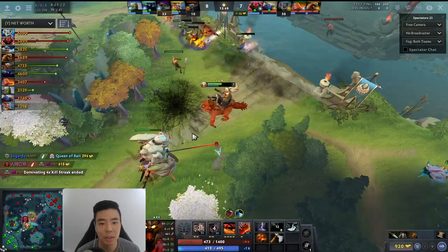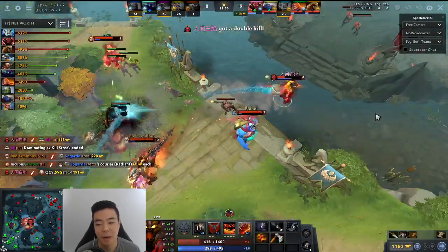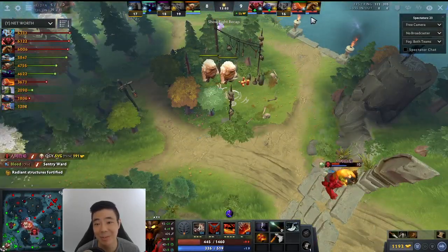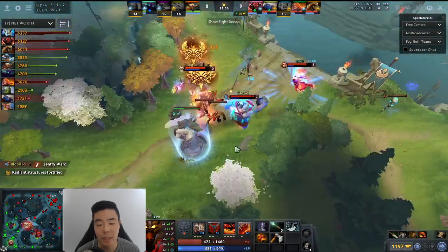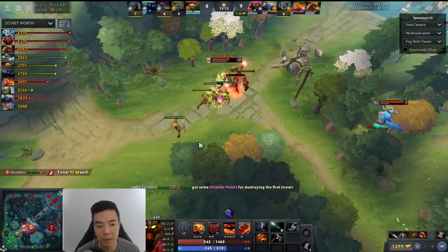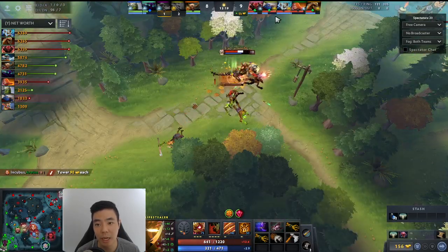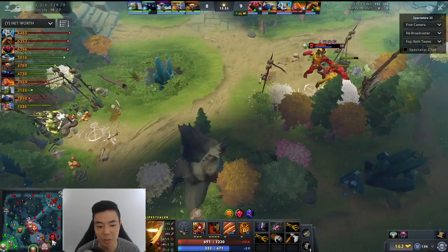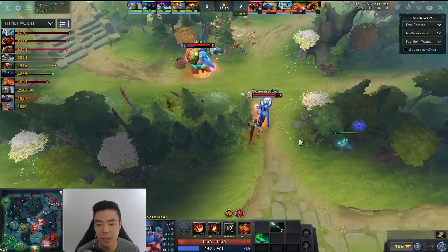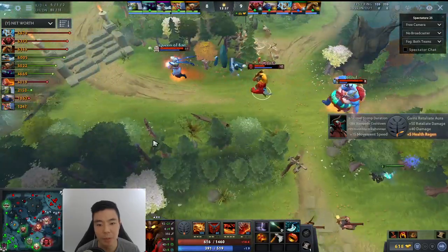Axe sometimes goes Blademail first, sometimes Crimson or Pipe. But this team really needs his initiation — they don't have anything. As long as he controls and makes sure the Zeus and Lina are fine with the calls and blinks, he doesn't need to be that tanky hero up front. All he needs to do is buy enough time for this burst to blow people up. This is why Blink first on this Axe is actually fine. You've got to understand why you go certain items.